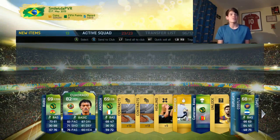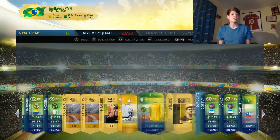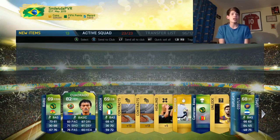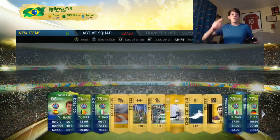Cuadrado — the pace! He's a right mid who fits into our team perfectly. That's a really good pull because he's got decent stats — really good dribbling, decent shooting, decent passing. That's awesome.